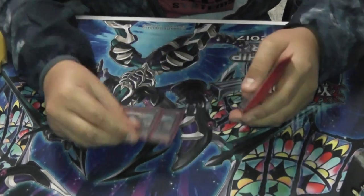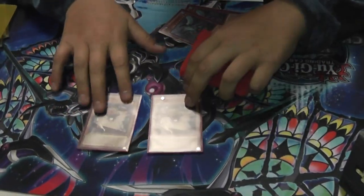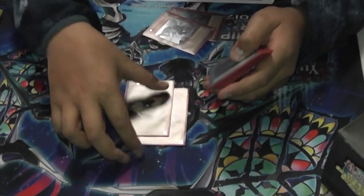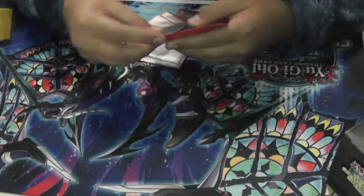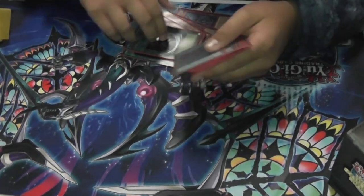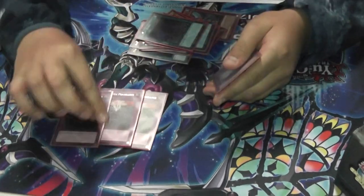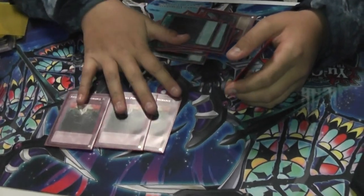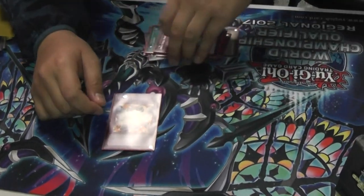And for a Side Deck: two Gamma Seals, two Retaliating C. This helped a lot during the Metaphose matchup. Two Dark Hole to clear boards, two MSTs, two System Downs because ABC hurts. Three Anti-Spell Fragrance — this card won me so many games today. And last card, Emptiness.